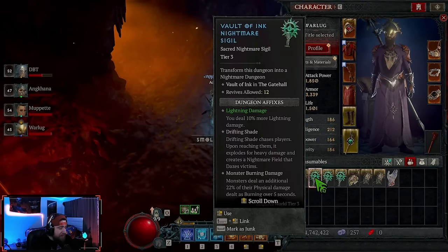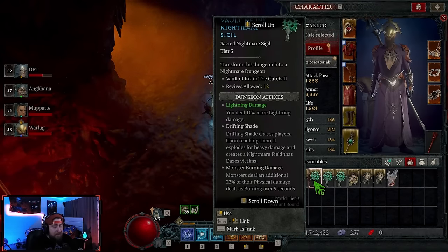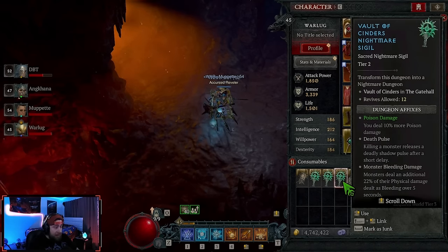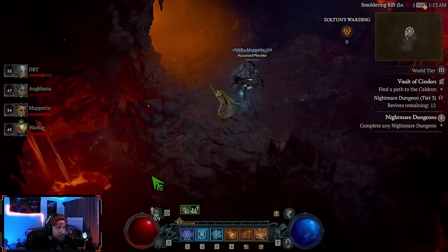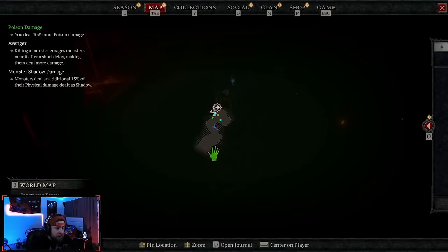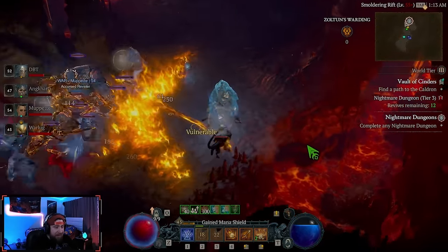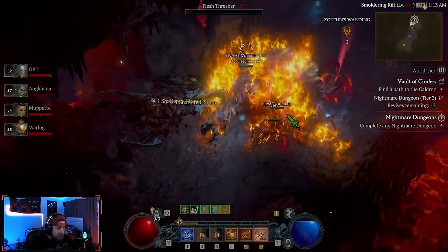The affixes on these can be pretty harsh, but you can also get things that really help you out — like dealing 10% more lightning damage. There are also some where you get more shrines or more poison damage, so you just have to be careful. Let's go ahead and go through this dungeon. It's going to act just like a Nightmare Dungeon, but because it's part of the new seasonal theme, we're going to have traps in here.